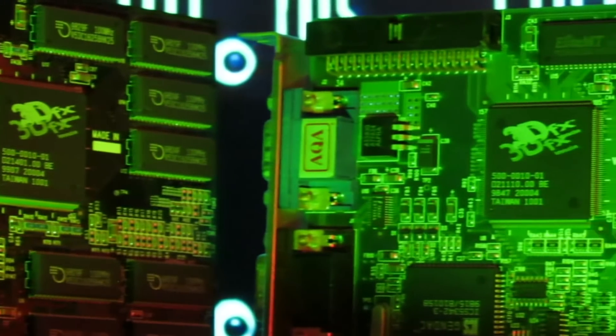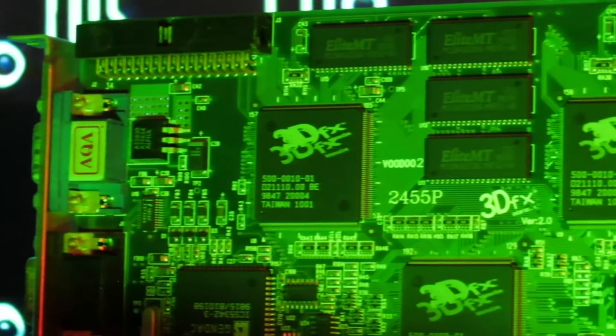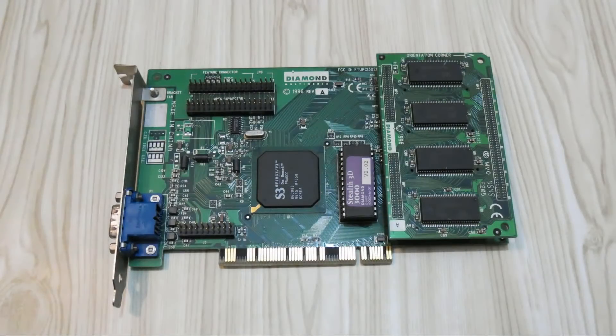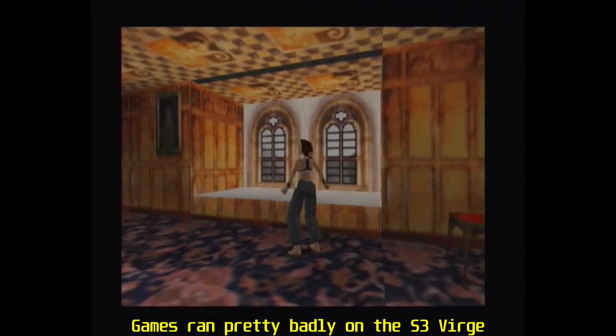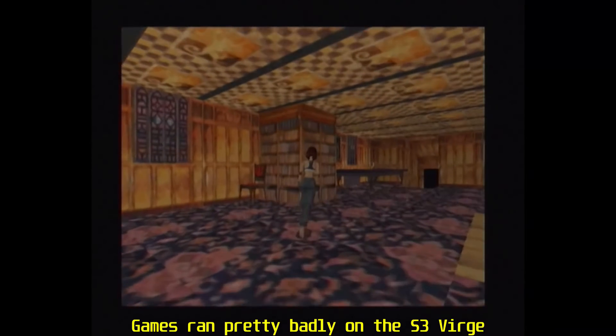This brings us to the next key factor in 3DFX's success. While other manufacturers like S3 and their Virge chipset used existing 2D cards and tried to add 3D functionality — usually with very poor results — 3DFX decided to throw out the 2D entirely and start from the ground up with a board devoted solely to 3D. At the time this was a pretty radical idea; a graphics card with no 2D functionality was basically unheard of. They were told: 'You can't sell a graphics chip without 2D — how do you run Windows?' Their answer: 'You don't.'